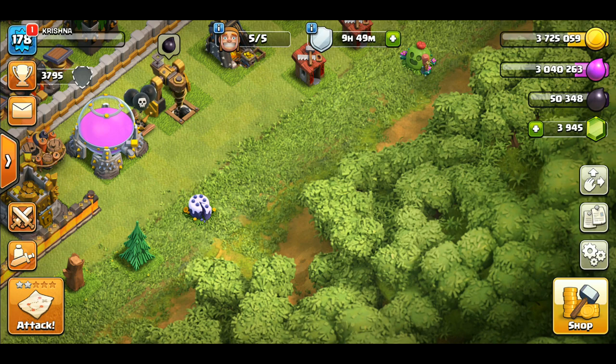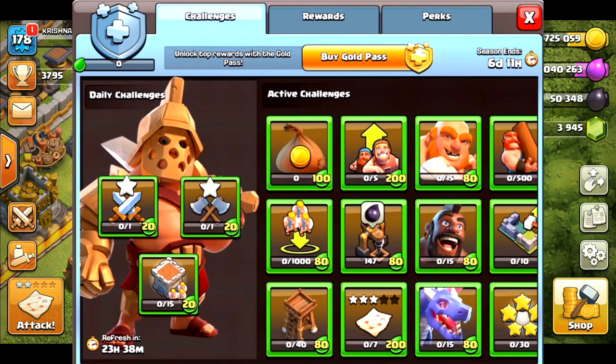When you click on the button, you will see a new interface. First, you will see the Barbarian King — a new Barbarian King with a skin like Fortnite or PUBG skins. The name is Gladiator. Then you will see tabs: Challenges, Rewards, and Perks — that's three tabs. Below, you can unlock top rewards with the Gold Pass.